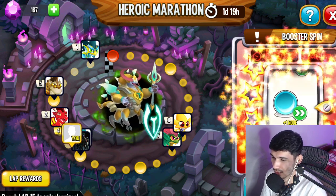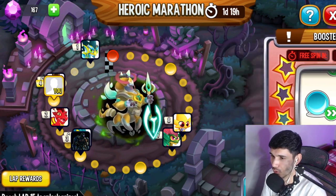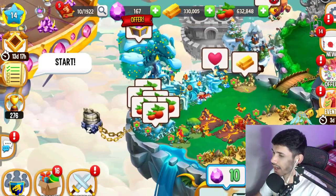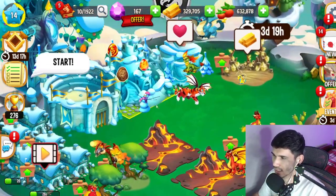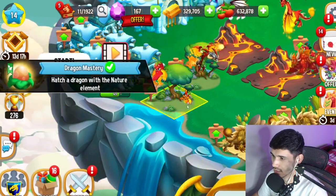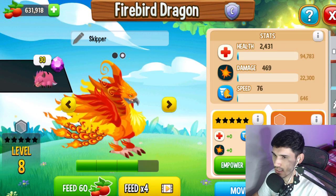We're getting some really good stuff — a spin just completed a node for us, which is pretty insane. Usually I land on the really bad ones like plus one or plus two. Anyways, we can actually collect our gold and food freely since we don't need to save them for marathon nodes. We can also hatch and breed whoever we want. Firebird Dragon — fire and nature — we'll place it in the nature habitat.